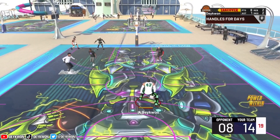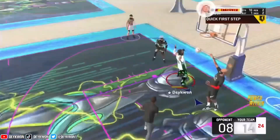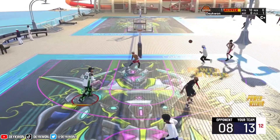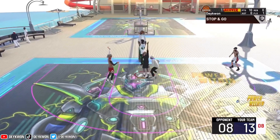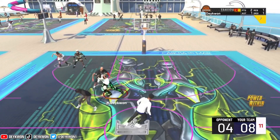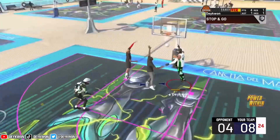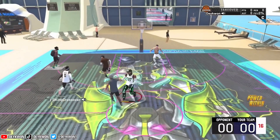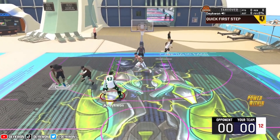If we take a look at the other animations in this dunk package — the ones you don't really get too much — these are just regular off-one dunk packages. Really nothing too bad with them. They're still good. It's not like the Michael Jordan situation where you have the best dunk animation in the game and then a couple mediocre ones around it. These are more efficient, and they still have a hint of that main animation we're going to be getting.